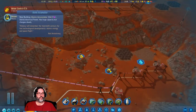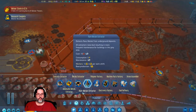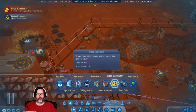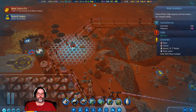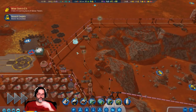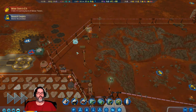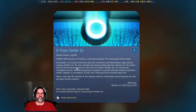Atomic Accumulator — okay, that is our electrical power research. Let's put that right there. That'll be nice. AI project number six coming up.